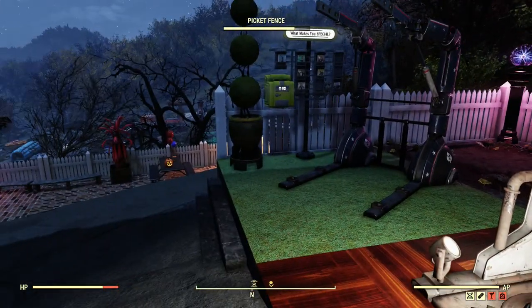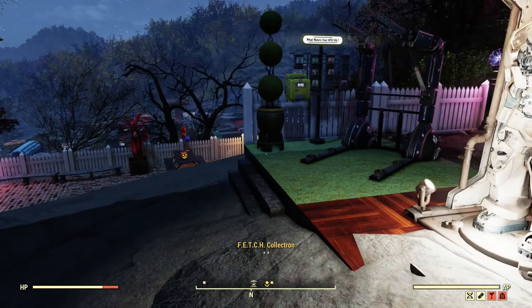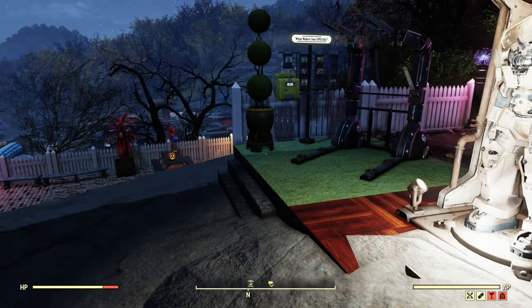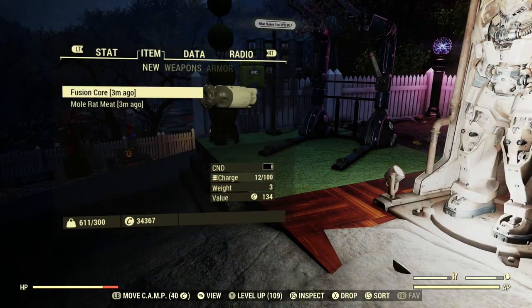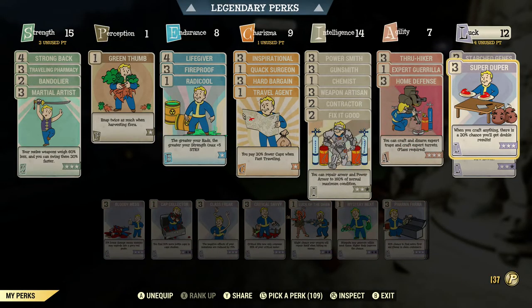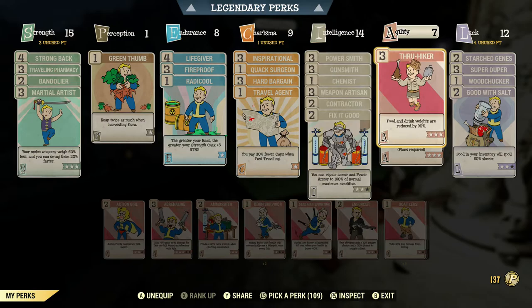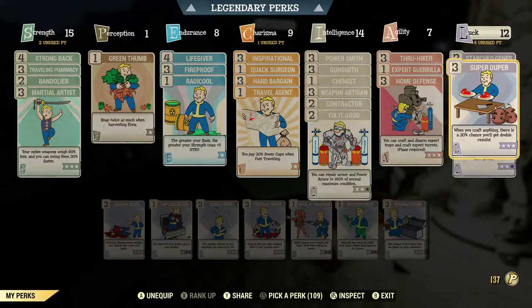The other material you're going to need is 5 Violet Flux and 5 Cobalt Flux — that's probably the most expensive part. In terms of perks, you probably want to equip SuperDuper if you haven't already, as it will give you a chance to create more torsos. You probably want to equip PowerSmith as well. Those are the two I'd recommend, but if you don't have them, it's up to you.